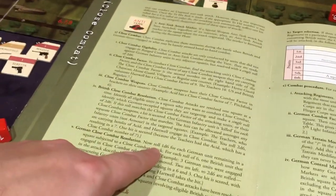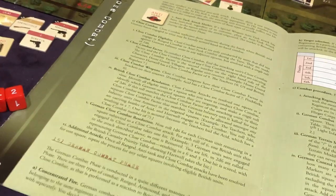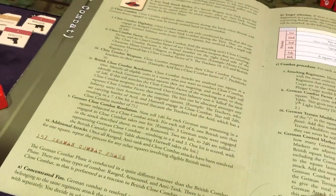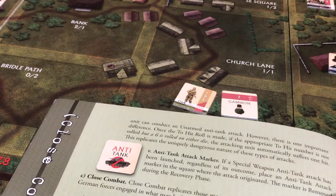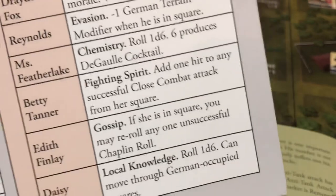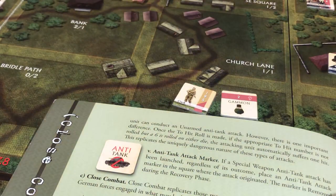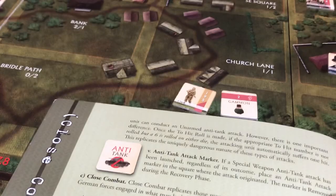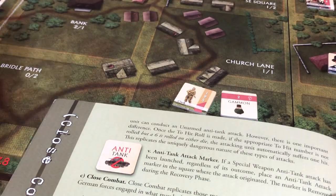We get to roll 1d6 for each German unit remaining that stayed alive — we apply our kills first and then we get to roll for them. So it's not simultaneous. If they roll a 6, they damage one of us. Let's make sure we have our character abilities mastered. We're going to be using this. Betty Tanner has Fighting Spirit — she gets to add one hit to any successful close combat attack from her square. So if the bar patrons hit, or if she hits, she gets to add an extra hit, so we would kill two of them. I think it's worth doing.